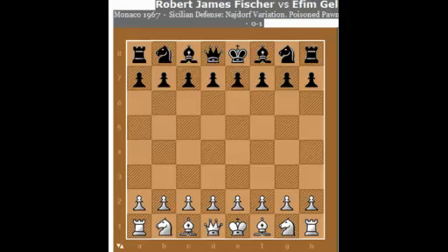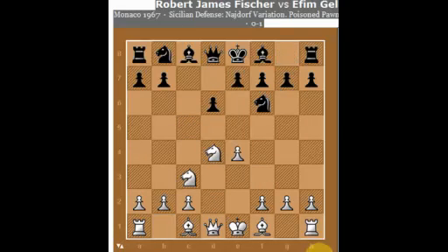Geller did have a very good record against Fisher. So Fisher was white - e4, and we have the Sicilian Defense. Fisher and Kasparov are real experts in this. This is the a6 variation - it's amazing that Fisher lost quite quickly with the white pieces when he played it a lot with the black pieces.